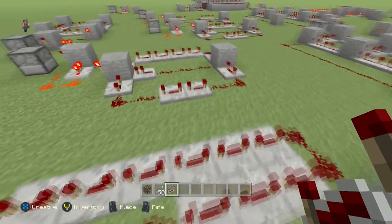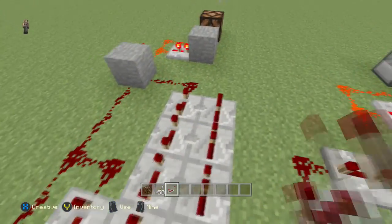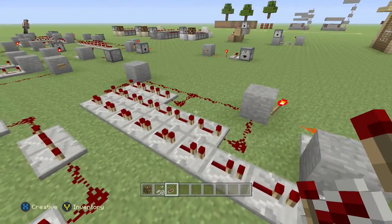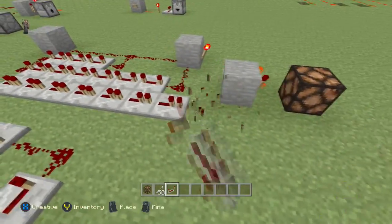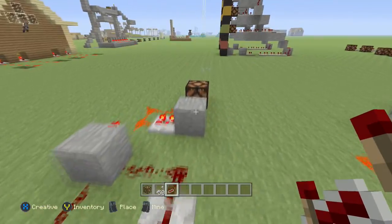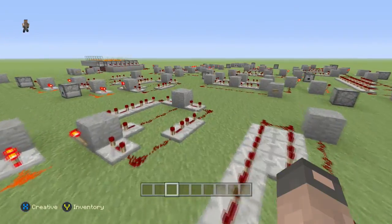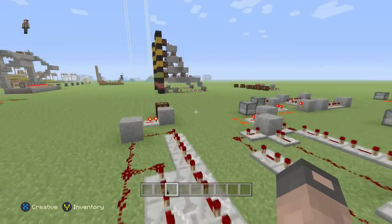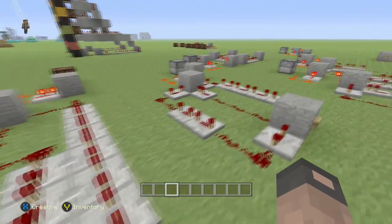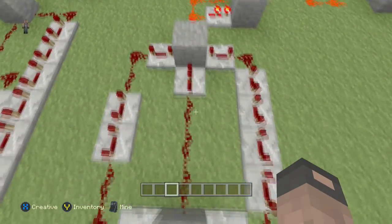I think this first one is the easiest to make longer — if you want more repetitions, you just match the last row and add three. This will need to be adjusted, but it'll power for eight or nine rotations of the repeating signal. It's the most customizable.